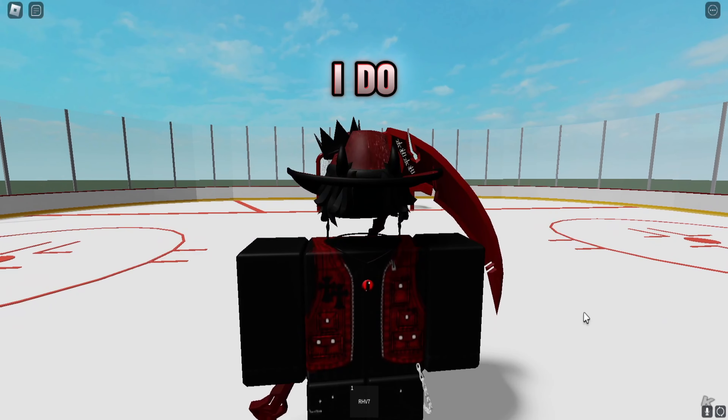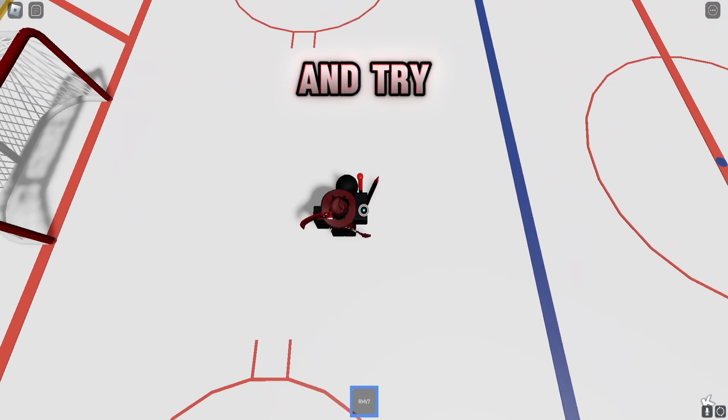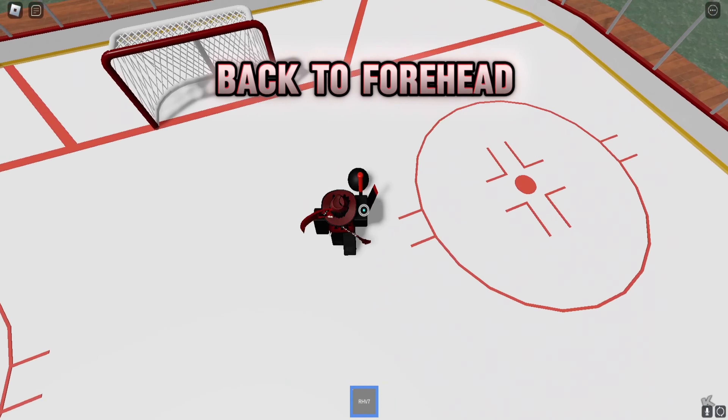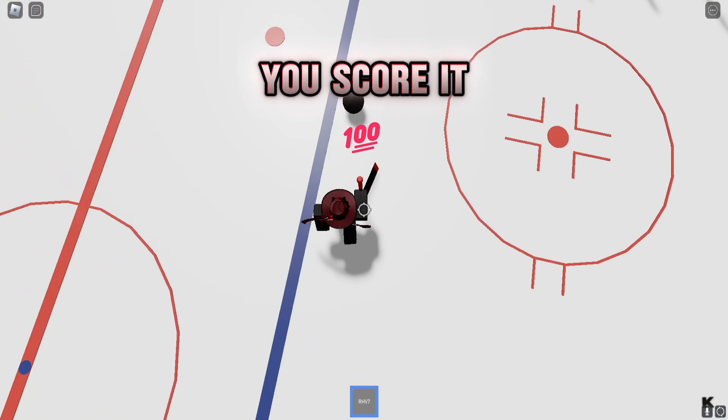Alright, we're back again and we're going to put this all together in a quick fast-paced motion. Here we go — forehand, backhand, forehand, backhand, back to forehand, around, E-drag, shot on that — and there we go, that's how you score it.